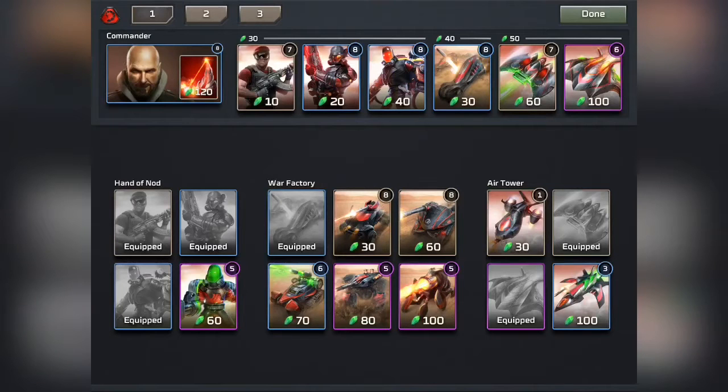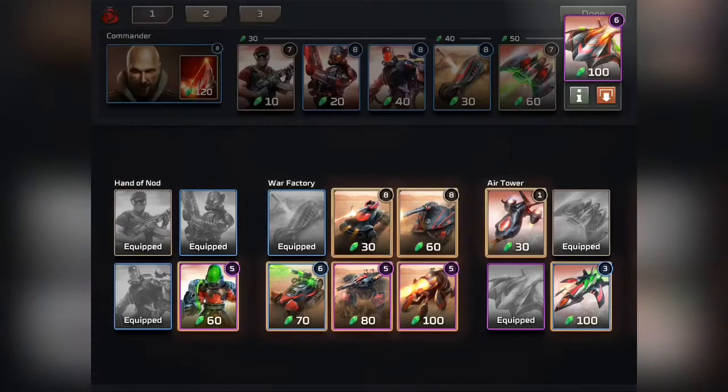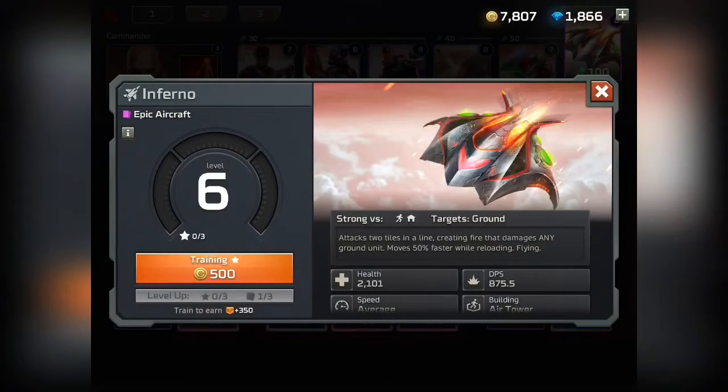the Militant Laser Squad, Flame Troopers, Attack Bike, Banshee, and the Inferno Aircraft. If you don't know what this aircraft does, basically it will bomb any ground units and just incinerate anybody on the ground. It's a very powerful anti-ground unit.